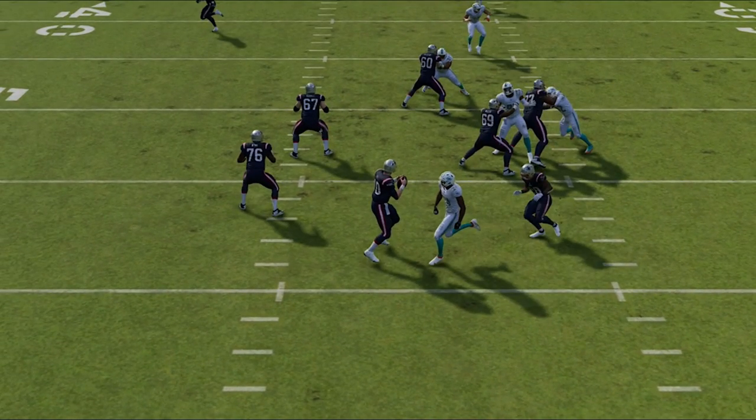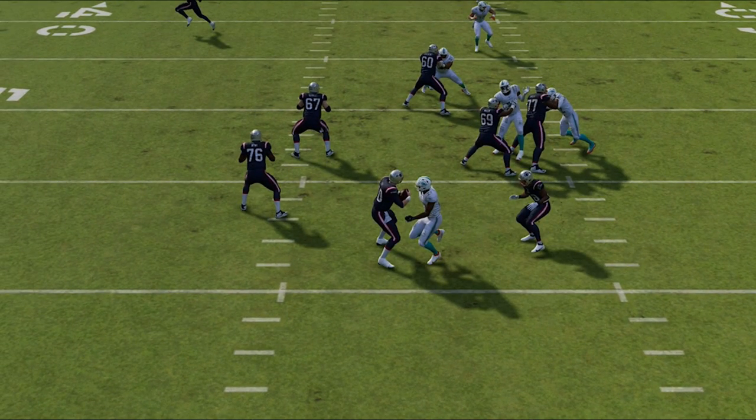This is insane because we have three guys. Once this play ends, three guys are blocking nobody. The blocking running back is blocking nobody. 76 and 67 are all blocking nobody as we're getting another instant sack with only four rushers against six blockers.